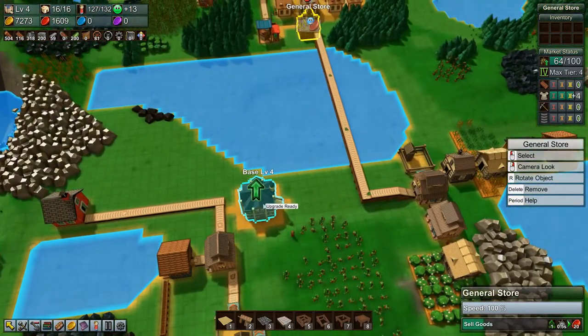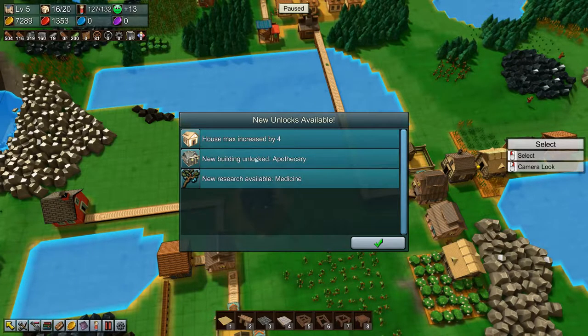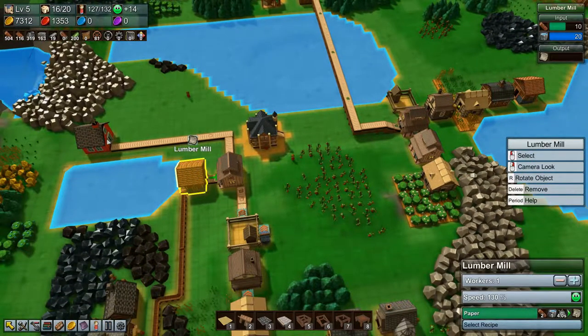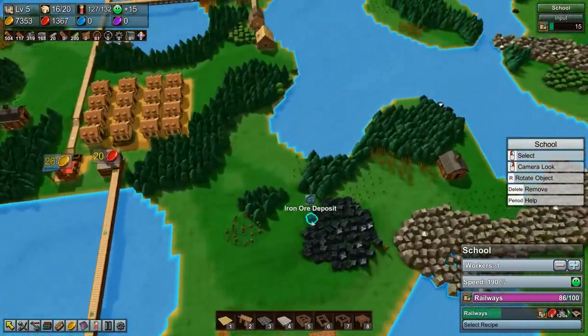So what we're going to do today is first upgrade our base. New building unlocked: apothecary, very nice. And new research available: medicine, excellent. What are we actually researching at the moment? We're researching railways and they are getting close to done, so that's good.